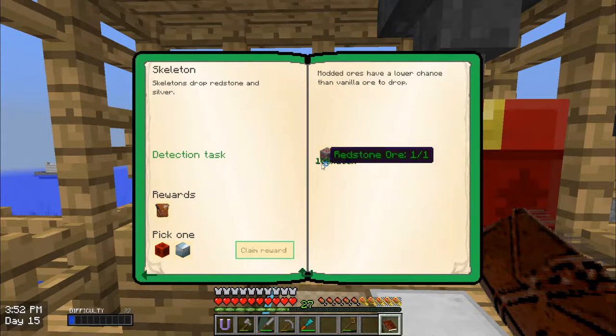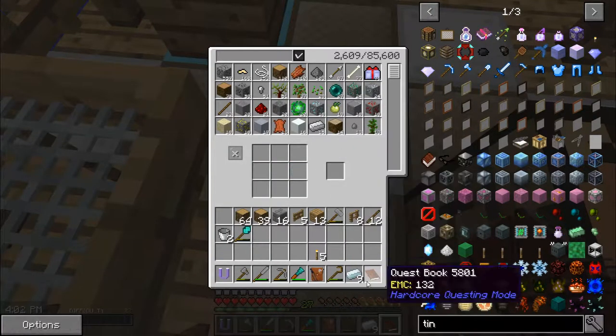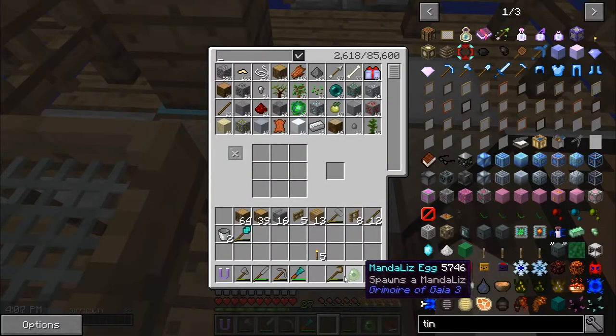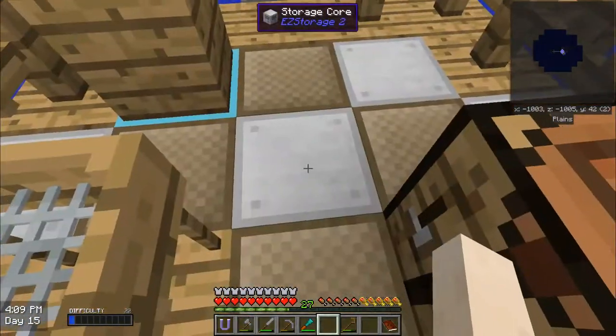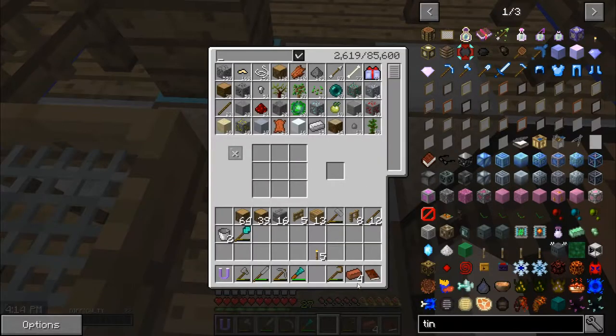I completed the skeleton quest because I finally got some silver. I've been having a hard time getting silver versus redstone. I'm going to take the silver block and put that in there. Let's open the reward bag. Mendel's egg — that's not so fun, but that's what I get.